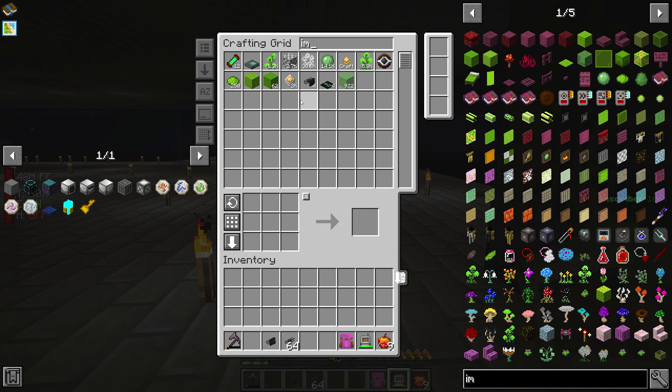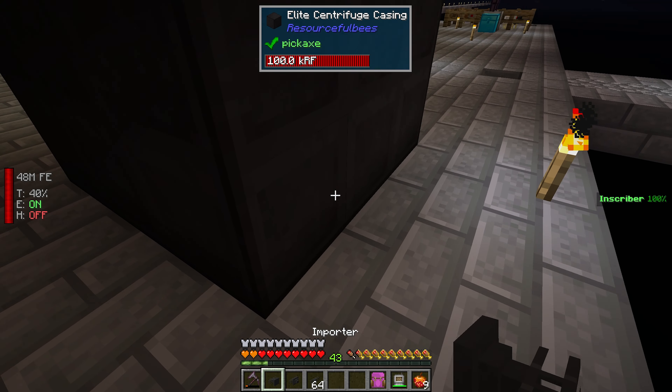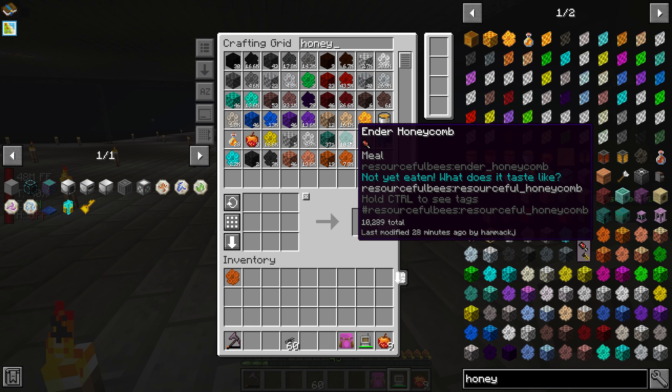Hopefully we have enough power. Let's grab some cables, an exporter to push stuff in, and an importer to take stuff out. I've wired all the way around the base so everything's connected. Importer goes right there, exporter right there. I'm going to try to encapsulate the whole thing in glass at some point. Let's set the exporter to honeycomb first.